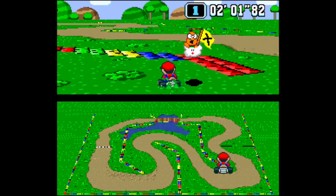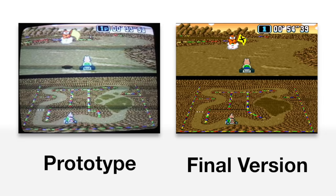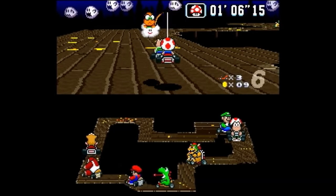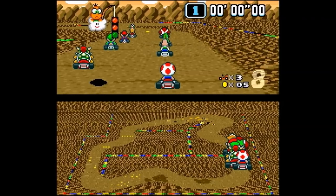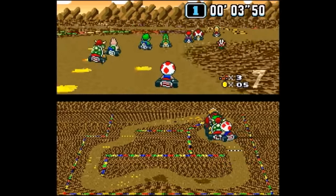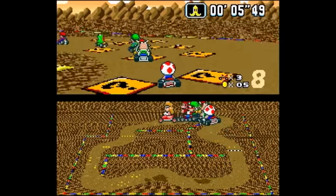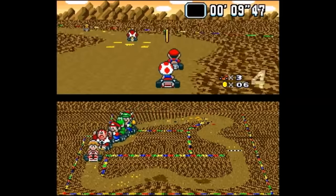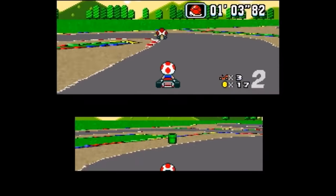Lakitu also works differently in the proto — the flag he uses is missing the X found on the final flag, and unlike the final, he doesn't charge coins to save you. There are also some bigger gameplay differences: you can't get a speed boost at the beginning of a race, and you can't throw banana peels in front of you or drop green shells behind you.